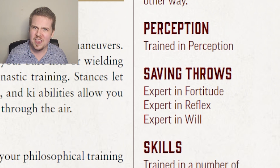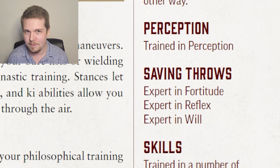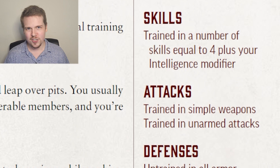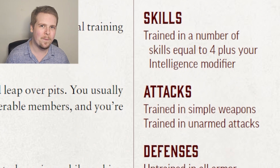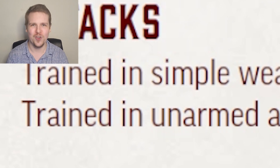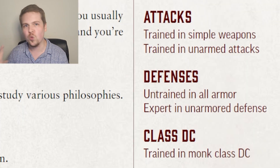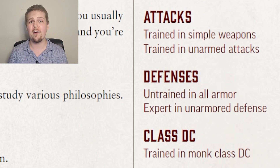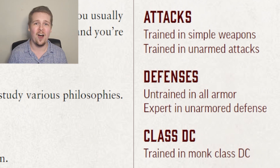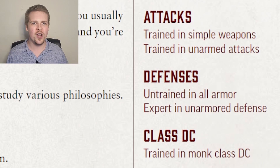Monks have the highest saving throws of any class in the game. They gain four plus their Intelligence modifier in skills and are of course trained in simple weapons and trained in unarmed strikes — not expert. Monks are actually untrained in all armor, meaning they are pretty much always worse wearing armor than if they are unarmored. But to make up for that, they are expert in unarmored defense, meaning they get a flat plus four as long as they're not wearing any armor.